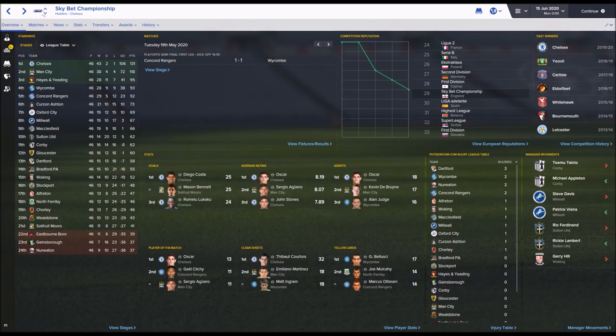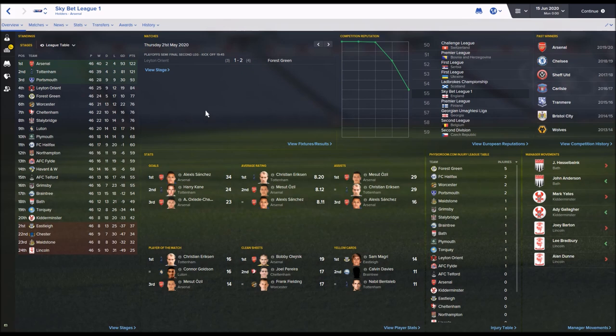In League 1, Arsenal and Tottenham are the top two - they'll probably be the next to make it to the Premier League. Portsmouth won the playoffs ahead of Leighton Orient, Forest Green and Worcester. Alexis Sanchez was the top scorer with 34 goals, Christian Eriksen had the top average rating, and Ozil is still at Arsenal. Arsenal have Nigel Pearson in charge, and despite being in League One, still get between 40,000 and 60,000 fans at the Emirates.